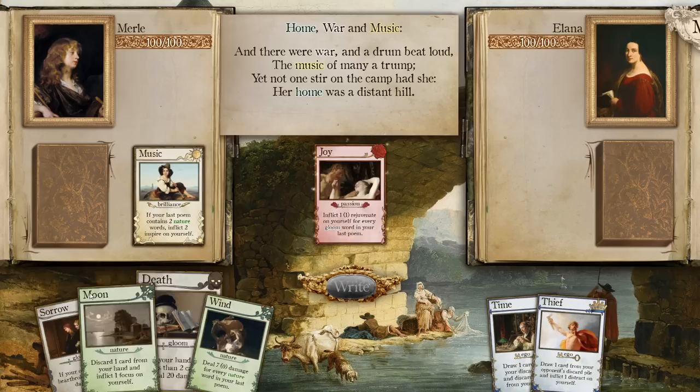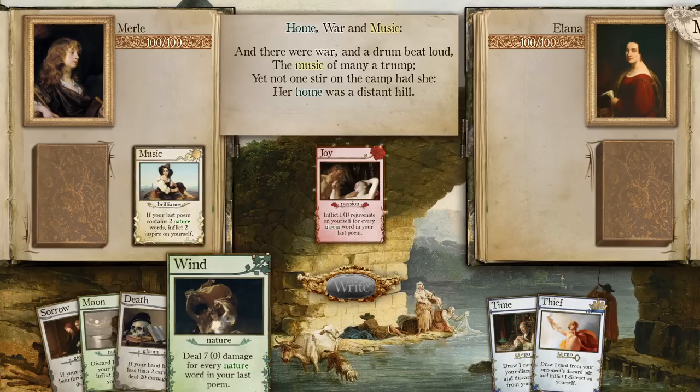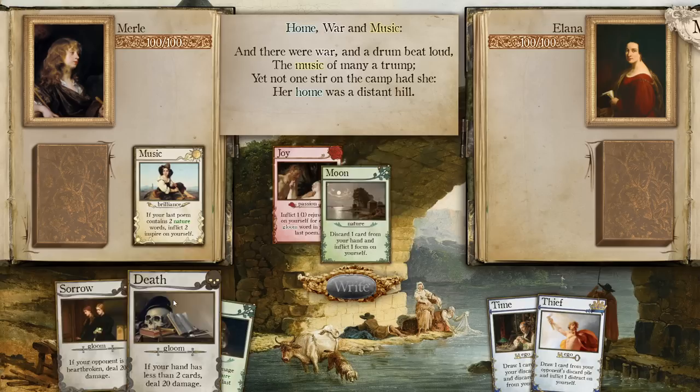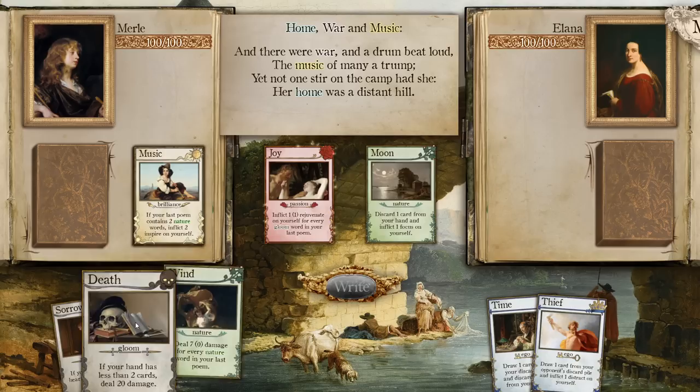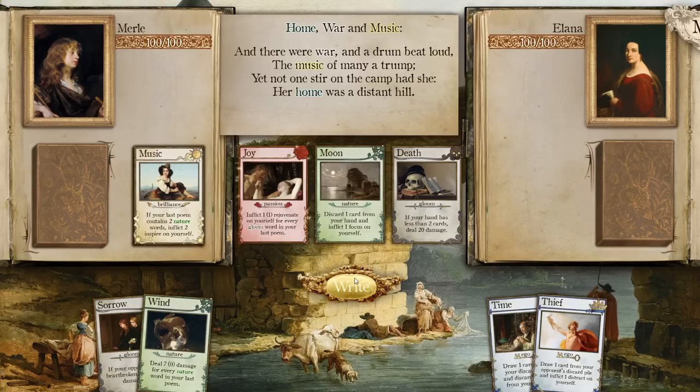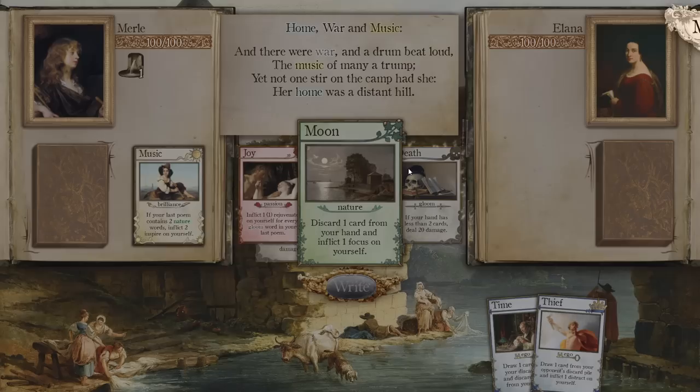Bang boom means we can't play the Sorrow Heartbreak combo. How many nature cards will be in my poem if we do it this way? I still have not gotten the card that goes with this. I think I'm happy to do this and ditch Wind. It seems like it's only guaranteed one of each, but sometimes maybe more. I shall rejuvenate.